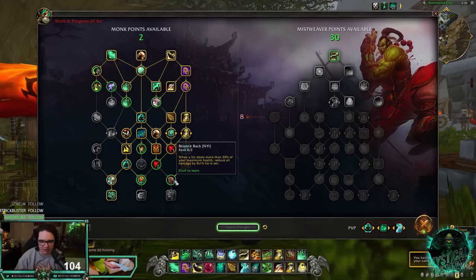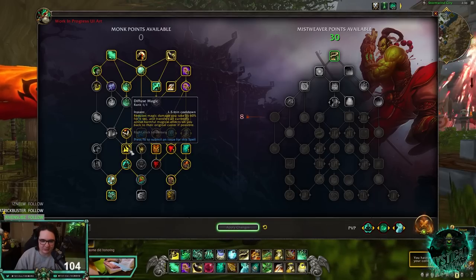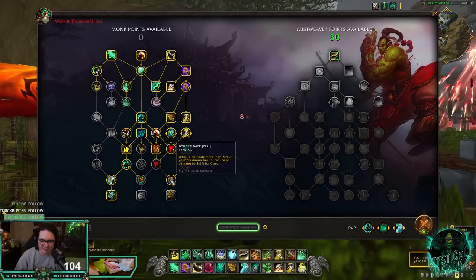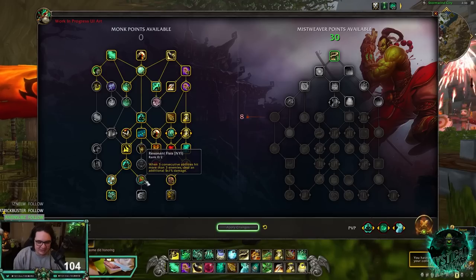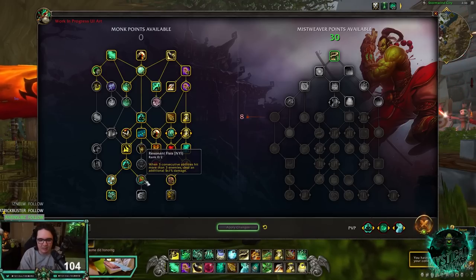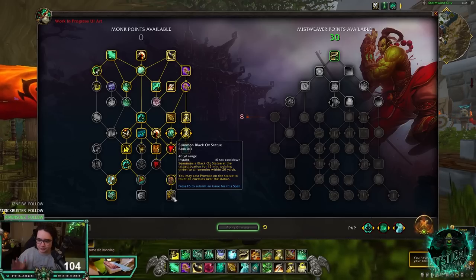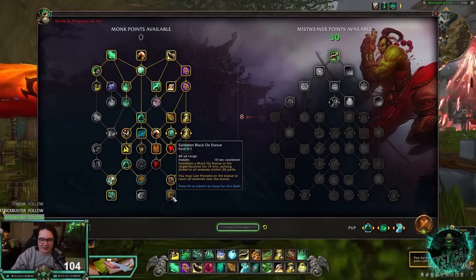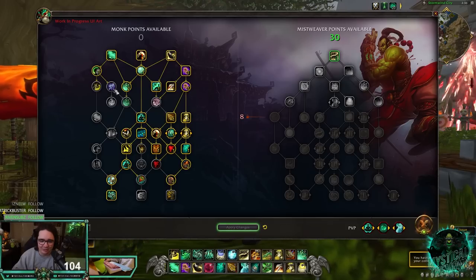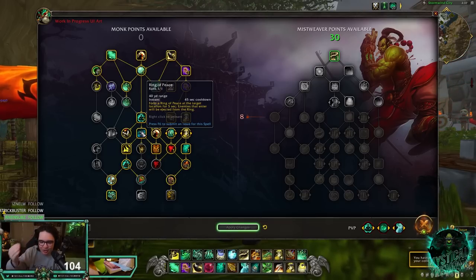For PvP I like Generous Pour. Bounce Back reduces damage you take for 6 seconds after being hit for more than 20% of your health — so on top of Diffuse Magic, Dampen Harm, Escape from Reality, and Fortifying Brew, you get a baseline damage reduction trigger, which is crazy. Overall from the monk class tree alone — we have defensives, we got kick, we got Disable, we got Transcendence, Ring of Peace — I love it, I'm already in love with these monk talents.